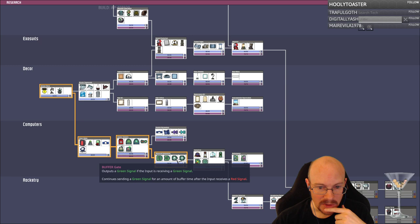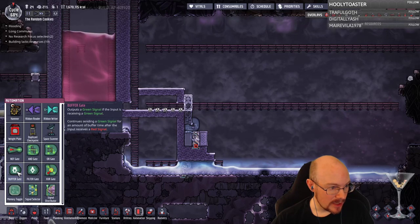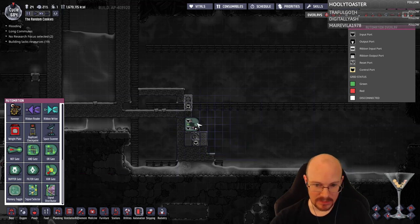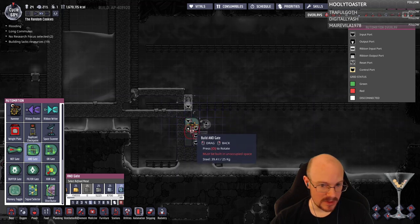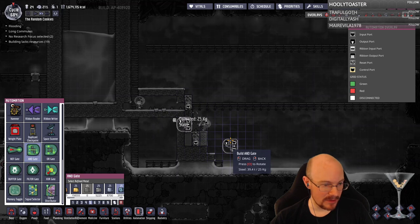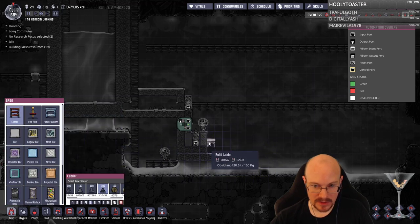Buffer gate and filter gate — that's what it is. I need a buffer gate on top. Actually, I think I have this backwards — if I'm doing this flip-flop I need to swap these around. So I'll deconstruct that and flip it around so the lava side faces the wall. I'm making this more complicated by flipping things around, but that's fine. And one of the duplicants is currently trapped over there — good job, duplicant, trapping yourself.